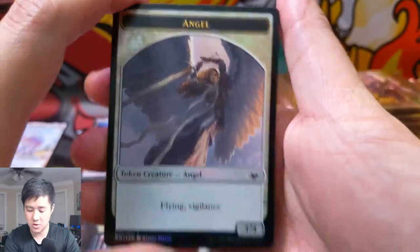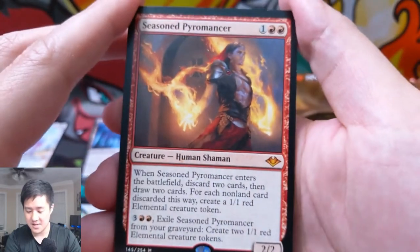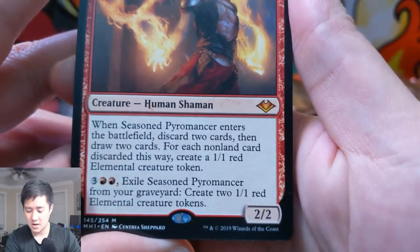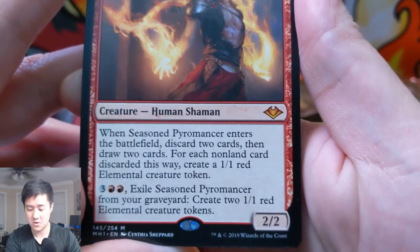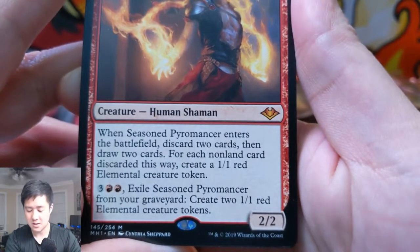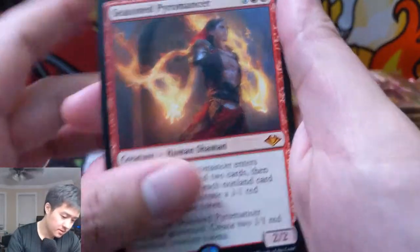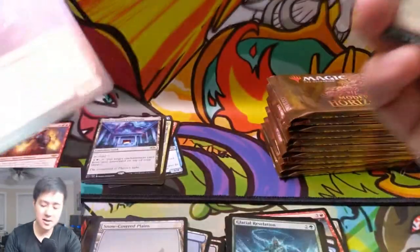Here is a foil angel token. Some Sarah planeswalkers — and this looks like someone from Star Wars. Oh yeah, this is Yawgmoth — we pulled Yawgmoth last video, definitely check that out, we got one insane hit. And here we have our next mythic: Seasoned Pyromancer. These pyromancers are always about discarding cards. Enters the battlefield, discard two cards, then draw two cards. You discard first, and for each non-land card you discard you create elementals. You can also exile Seasoned Pyromancer from your graveyard to create two elemental tokens.